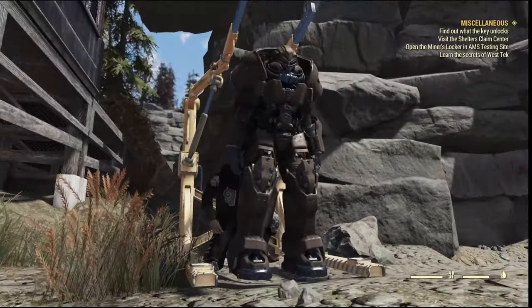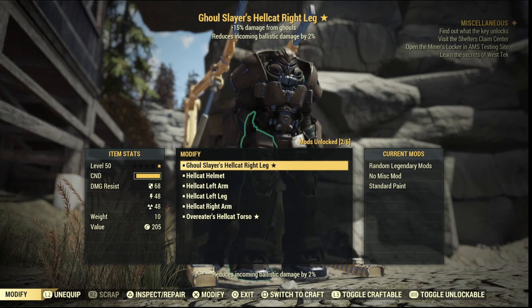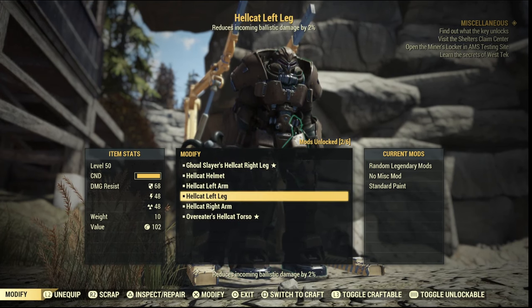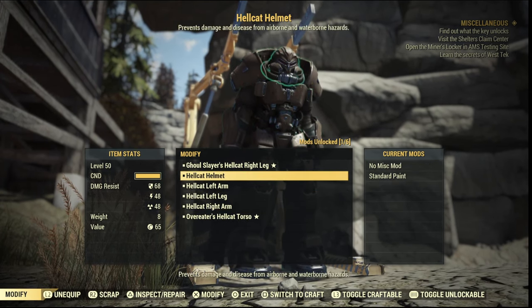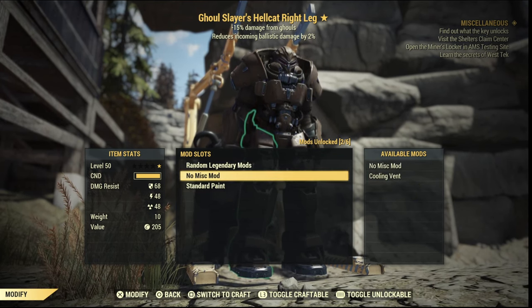I would highly recommend doing the Brotherhood of Steel mission quest line just so you can unlock the crafting station for the power armor, and you also get the Hellcat set for free at the end of it as well, which is pretty decent — it's actually not a bad armor set at all.